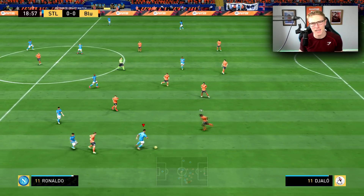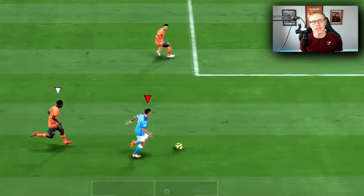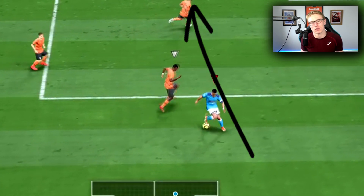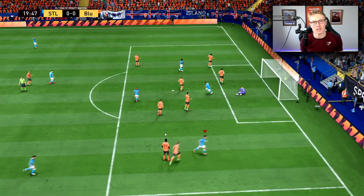So in my opinion, it's not the greatest to use inside the box to get an angle for the shot. Cutting inside, I think, is definitely a skill move you could use. You could also use it to cut inside and create the angle for the finesse shot outside the 18-yard box, which they're quite overpowered this year — so it's definitely a useful skill move for that.